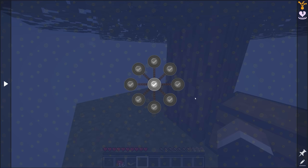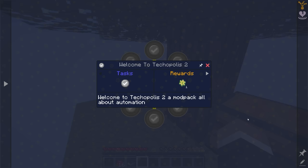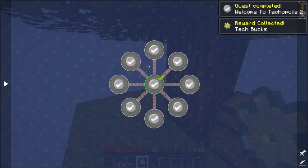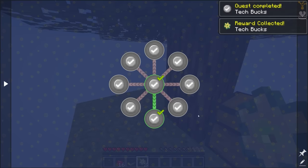The very first quest page gives us information about the pack. It says welcome to Techopolis 2, a modpack all about automation. As a reward we get some tech books, which are the main currency in this pack. There's a quest on tech books themselves — they are used to purchase research and items in the research papers quest line.